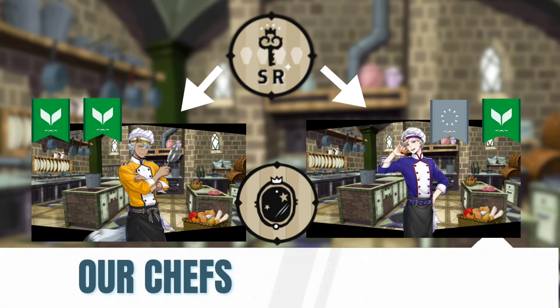Now let's introduce our chefs. Jack and Ville will be the stars of our event, and there are two ways to get them: you can take your chance on the banner, or if you want to conserve gems for the upcoming Halloween event next month, you can save up enough chef tokens to get the chef SSR key and choose either Jack or Ville. Jack is a double Flora card while Ville is a Cosmic Flora type card, so go with whoever you like best. For me personally, it's going to be Jack.